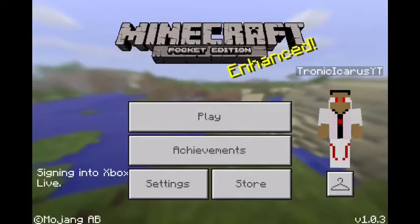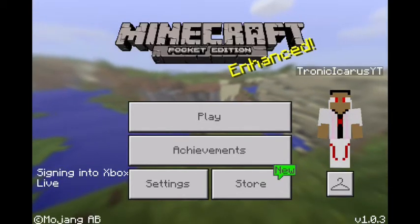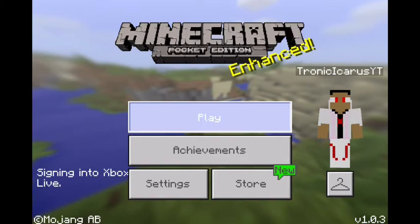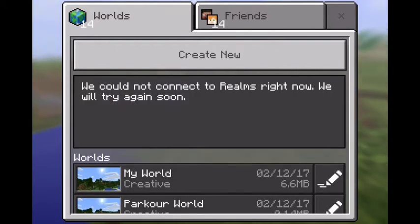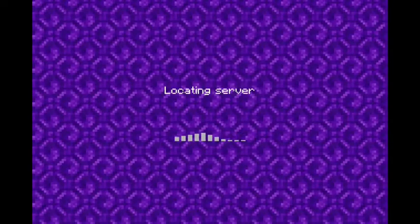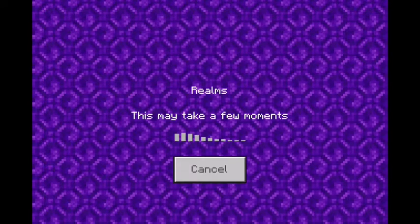And as I said, if you want to join my Realm, just sign into your Xbox account in Minecraft and then add me as a friend - Gamertag: Tronic Icarus YT. Okay, we're going to play again. There it is - okay, that was fast. And it's going to be done in a moment, and then I can finally show you guys how to make an end portal. So let's get to it.